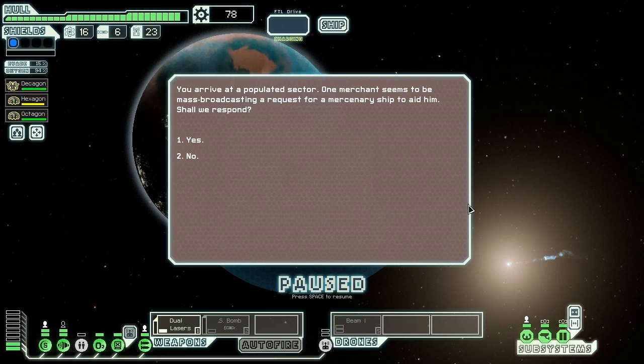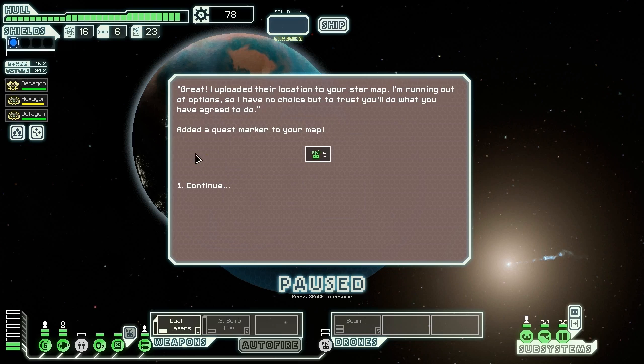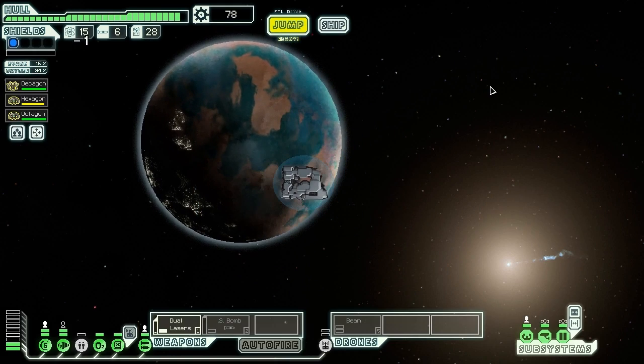We arrive at a populated sector where a merchant is broadcasting a request for a mercenary ship. He needs us to deliver drone parts to a small station a few jumps away — his usual carrier is days late and he can't afford another. He uploads the location to our star map and gives us five drone parts. Well, if they don't want them at delivery, we'll keep them.